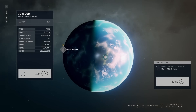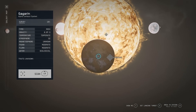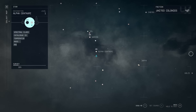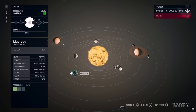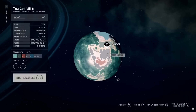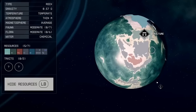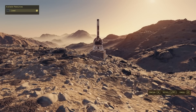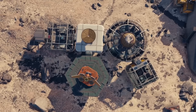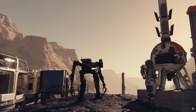Before you can do anything, you're going to have to figure out where you want to build your settlement. There are a lot of systems to choose from, each very unique with different planets and moons. Depending on the resource you need, you'll choose a certain system with a planet you like. Once you look at the planet, the most important thing is to scan it. Once you scan it, you can see the unique materials to that planet — there are different regions with different resources.